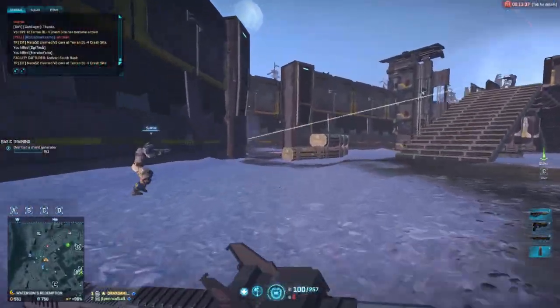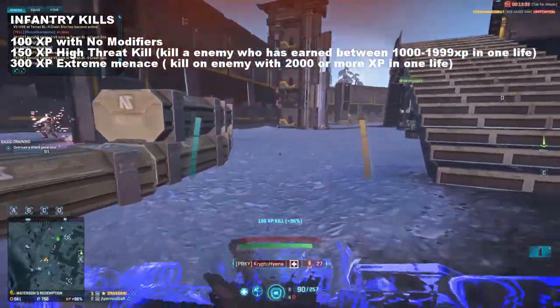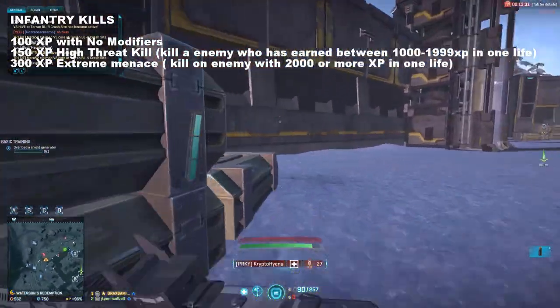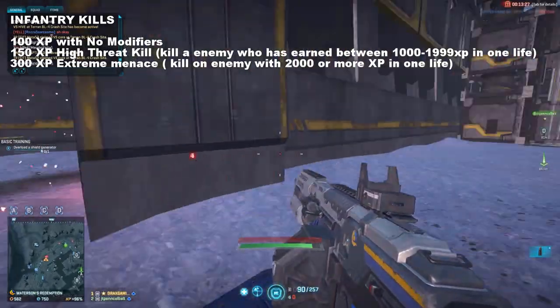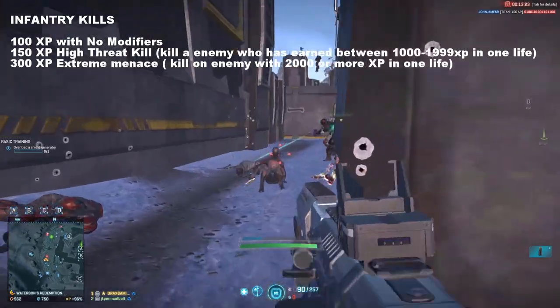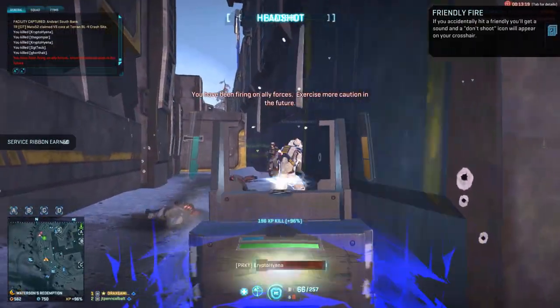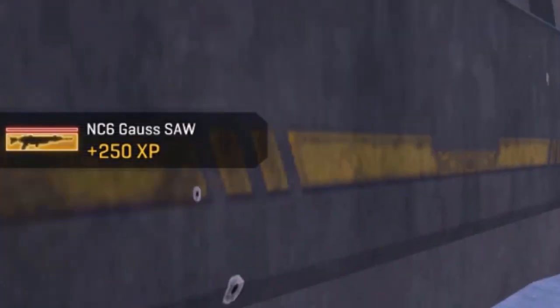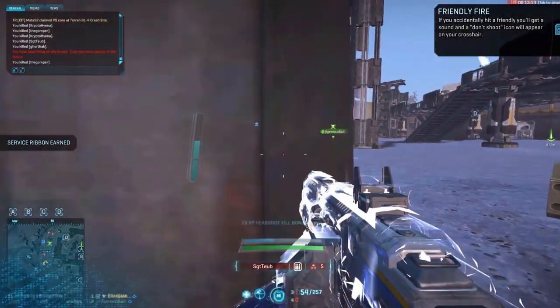So how much are these kills worth? Infantry are worth 100 XP with no modifiers. If you get a high threat kill this is worth 150 XP, and if you get an extreme menace kill that is worth 300 XP. 10 kills with any weapon also gets you a ribbon which nets you an additional 250 XP, and the first 5 ribbons of the day are worth double, so it's always worth logging in to get at least those 5.